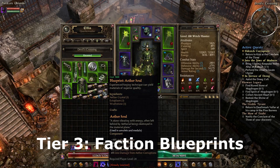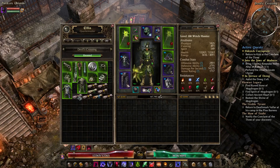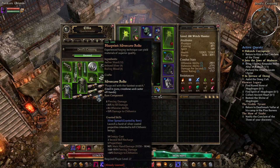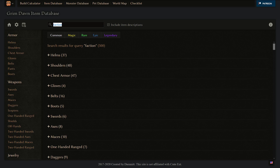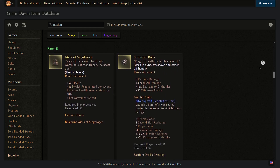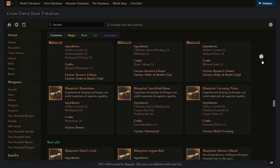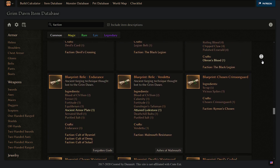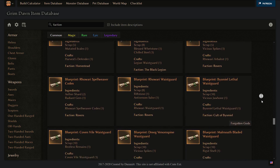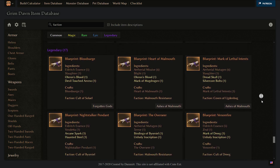Tier 3 components require blueprints, but these blueprints are easy to get — essentially guaranteed because you can just buy them, for example from factions. Faction blueprints only require a certain reputation with a faction, then you can buy the blueprint. Examples include the Aether Soul, Rottenheart, Focusing Prism, and Silver Core Bolts from Devil's Crossing. You can go to the Grim Tools item database, search 'Faction' in the search bar and look under components to see all faction-purchasable blueprints. You can also check all consumables and relic blueprints buyable from factions, and use tier 1 relics to craft tier 2 or tier 3 relics. Factions also sell useful blueprints for weapons and armor — some are great for endgame, most are very helpful while leveling, including greens, blues, and legendaries.